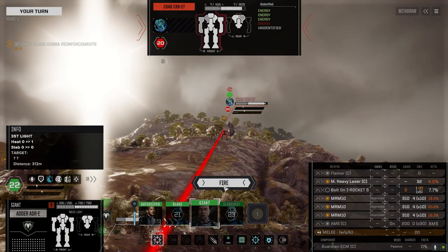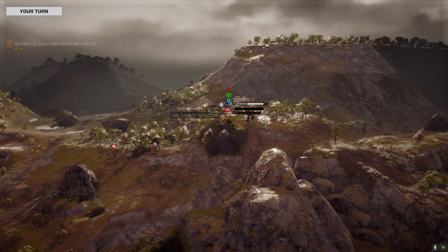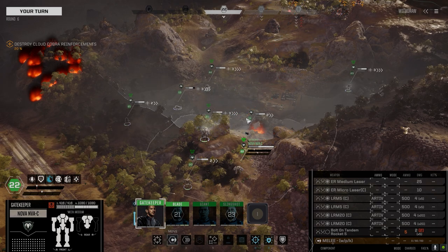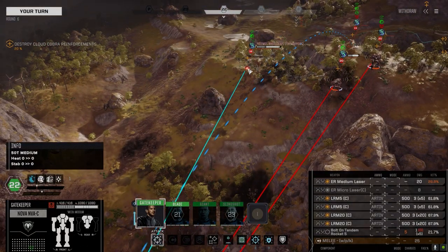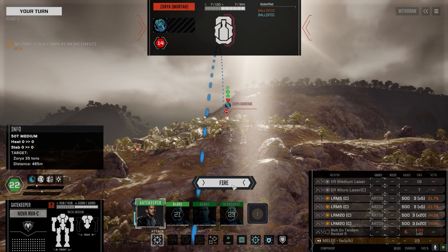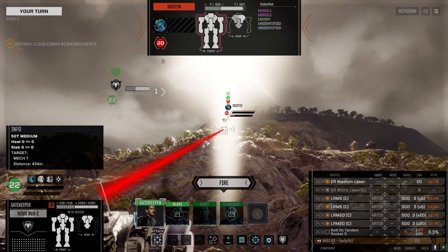I think we go after the Crab though. The laser hit the Griffon - I'll take that, I'll take it and see it as a win. Get up a little higher here. That's probably a kill shot if we get it, but it's only three damage - maybe we don't shoot that guy then. 21 in the mortar - that's pretty good in the Crab. I think we go with the Crab.